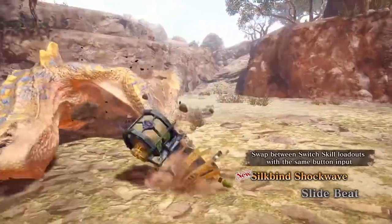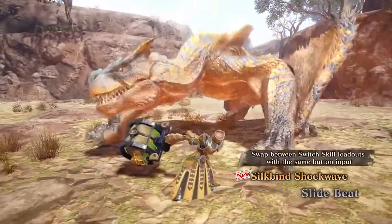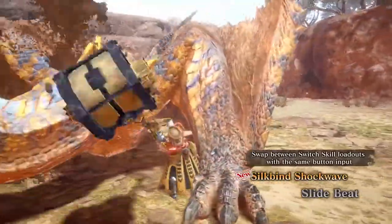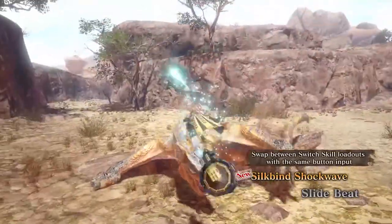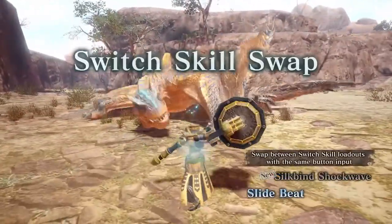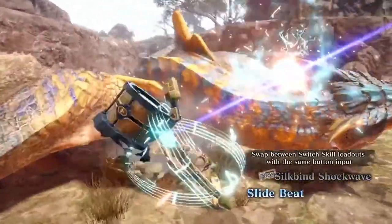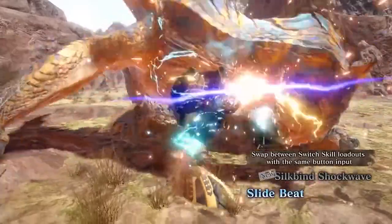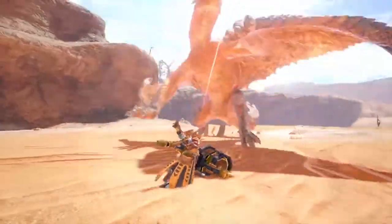The video ends off showing everything in action — opening up with the Swing Combo rotating to the right, to an overhead slam, to a roll into a Silkbind Shockwave, skill swap right into the Slidebeat, and finally finishing off with the Infernal Melody right into another overhead slam. Looks like the key to playing Hunting Horn going forward is to really work the Silkbind Shockwave in between combos.